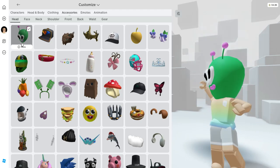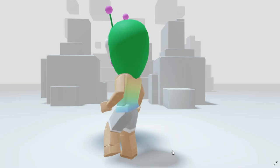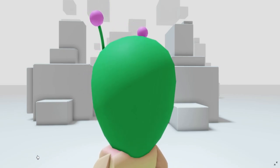You can find the alien head accessory over here in your head items. This definitely looks super wonky. I'll leave a link for the game in the description so you guys can get it now.